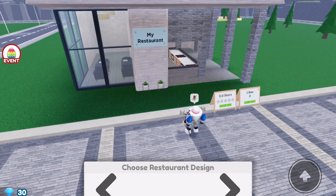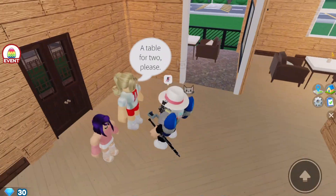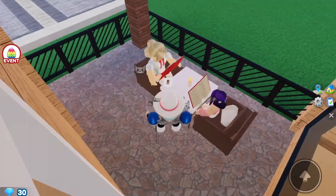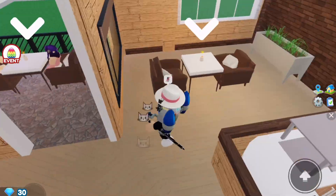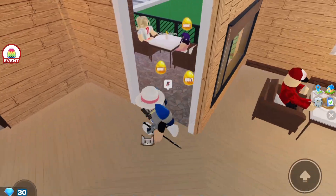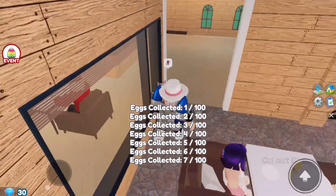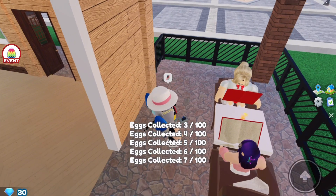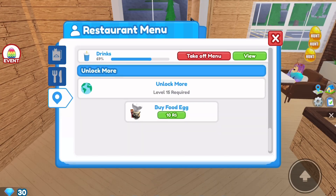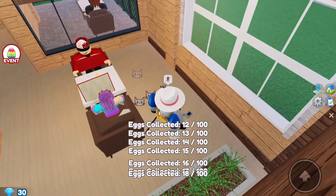All you have to do to get this badge is collect a hundred eggs. You're probably thinking to yourself, how do I get the eggs? Well, when a customer orders from the Easter menu, a bunch of these eggs are going to plop out everywhere and it's going to make a sparkly noise. You just want to collect enough to get a hundred, and it takes about around 20 minutes.